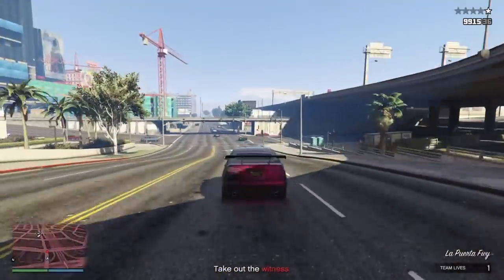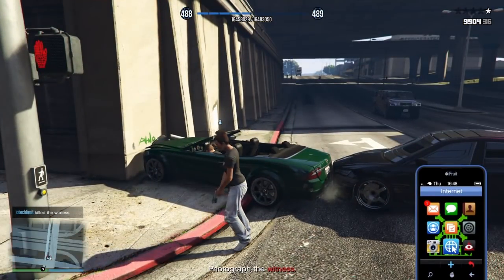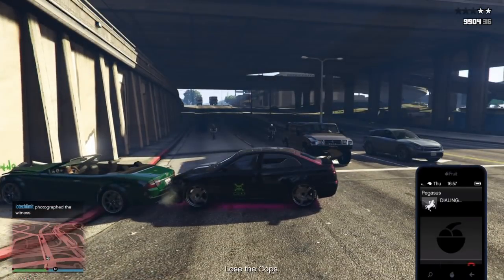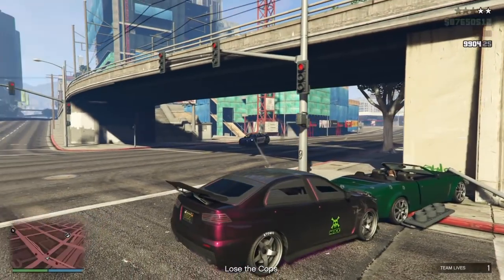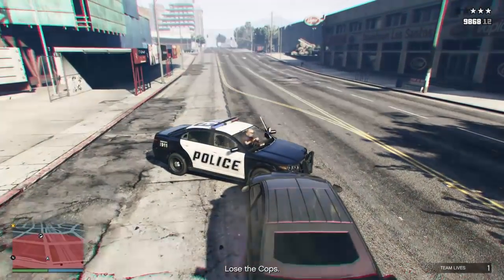Once you've got all that, get into the job and make your way to the witness. It says 'Take out the witness' — just chase her down. She wrecked and it was pretty easy. Go ahead and kill her, then take her picture. Once you get through this part, you'll see on the bottom left of the map the red and blue flashes — the law coming after you. Right when that happens, bring out your phone and call Pegasus to request your Rhino tank or whatever armored vehicle you have. If you just have the armored Kuruma, you can do it with that too — just shoot them and stay at a distance.